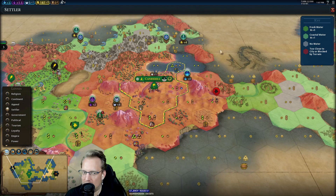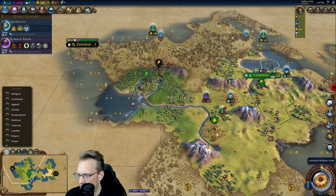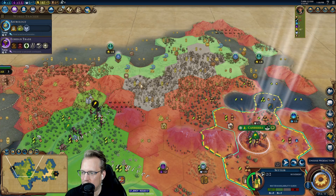Behold the wonders of the heavens — what on earth? It's the most isolated Pangea map I've ever seen in my entire life. I really don't know what to make of it.